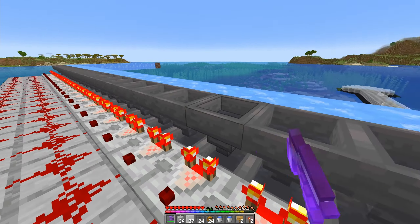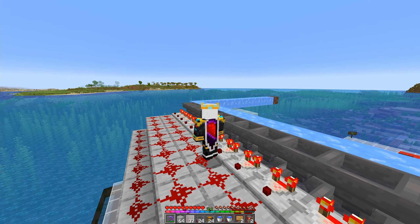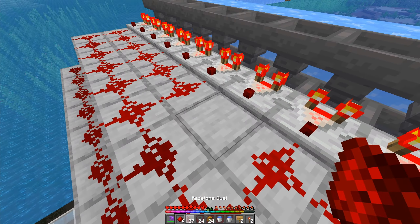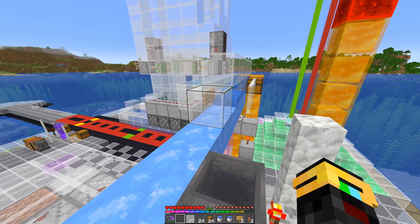With all of your hoppers now officially full and ready to sort, make sure all of these are completely full. Don't skimp on any of them. If you don't have enough items, just separate it from the system. With all of your sorting done, we just need to connect up our water stream.